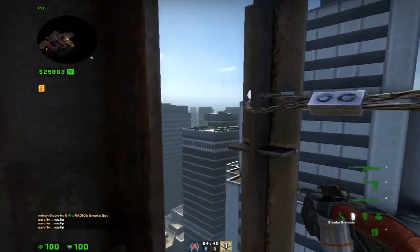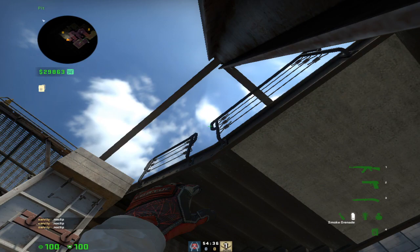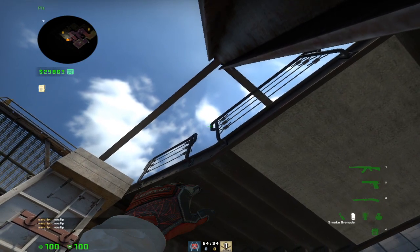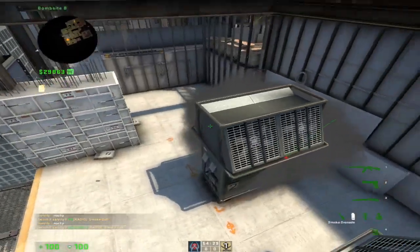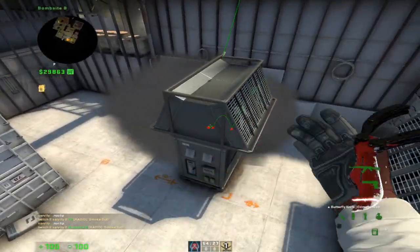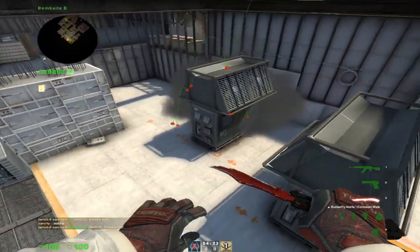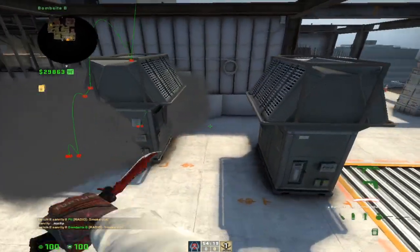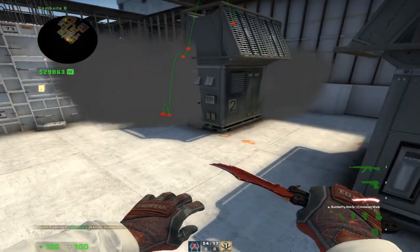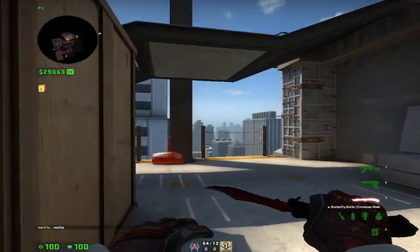This is best in line with this smoke, where you go in this corner, crouch, and then go in the middle of this handlebar railing, and then jump throw. This is a good smoke if you want to make sure you get control of the site and make it harder for the CTs to retake.